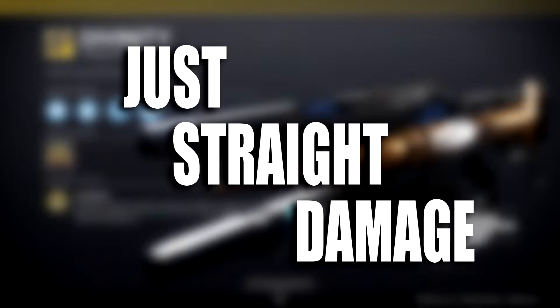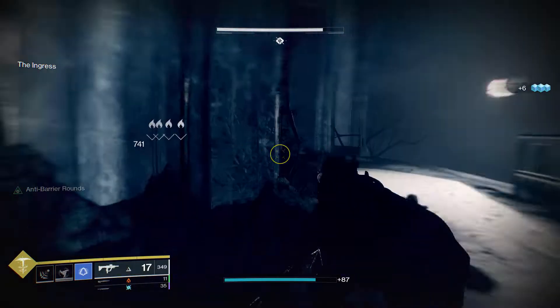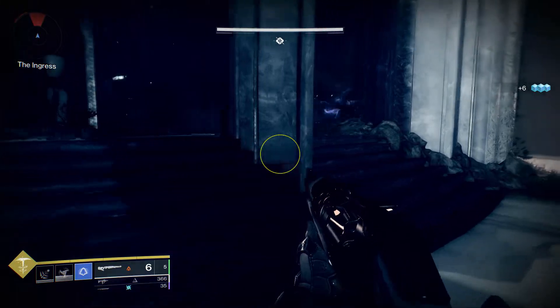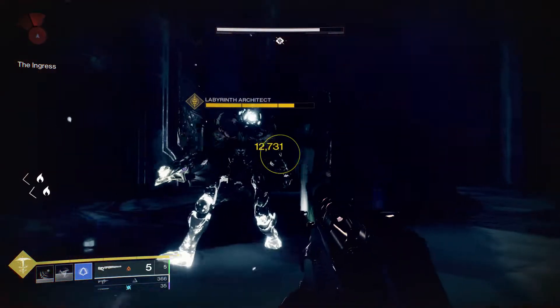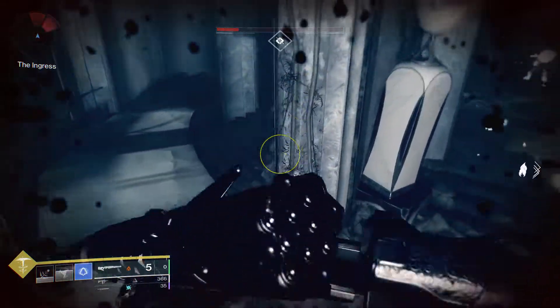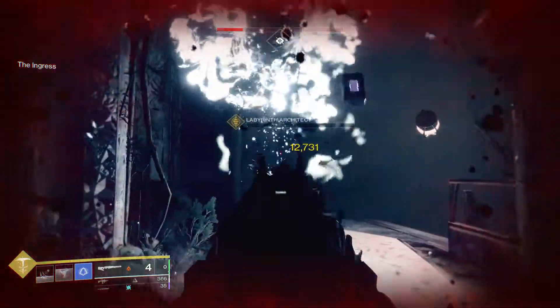For convenience, we're starting in the Shattered Throne, because it's the dungeon that I know best and the mob density is more than adequate for the information we're after. The Labyrinth Architect is our target and he's got around 90k health. At point blank, each of these slugs is going to hit him for 12,731 critical damage and 7,255 body damage with no stacks of Black Wings, meaning his funeral's going to cost me anywhere between 7 to 10 slugs, depending on range, if I hit for critical damage every time.